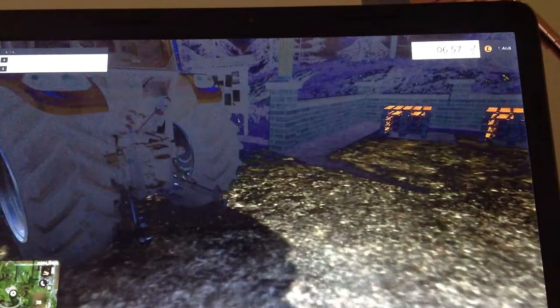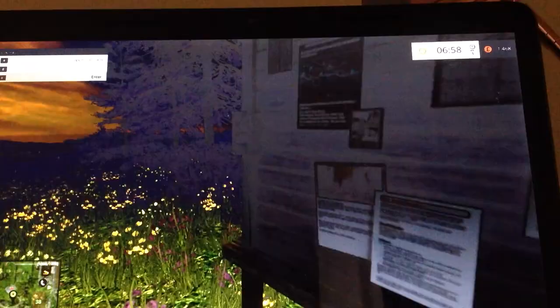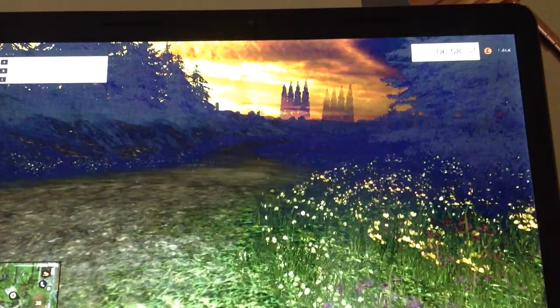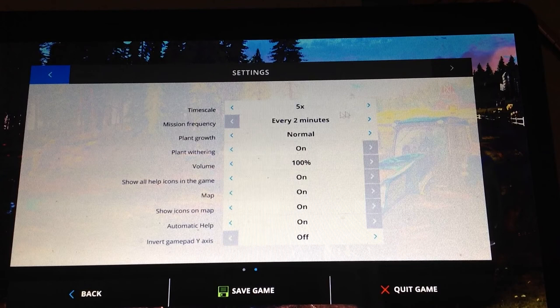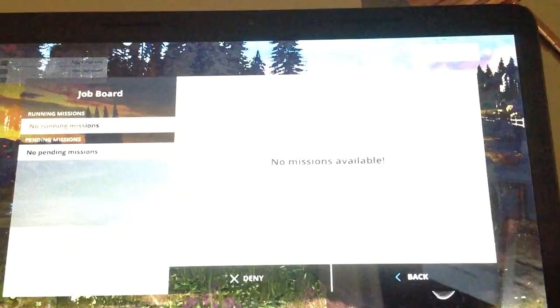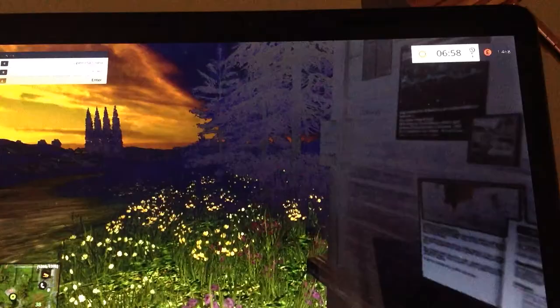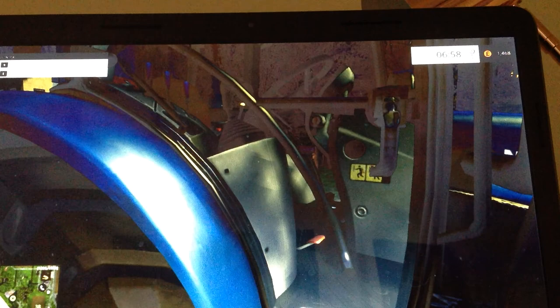Let's let the tractor run. Info? There aren't any missions. I might just have to set something quickly — mission frequency, real time. Hopefully there's a mission now. Might do some combining in this video then. Might just do a lap of the circuit, and then hopefully a mission will be there.